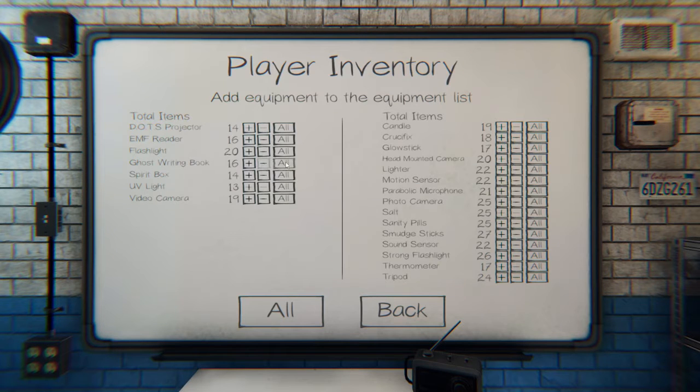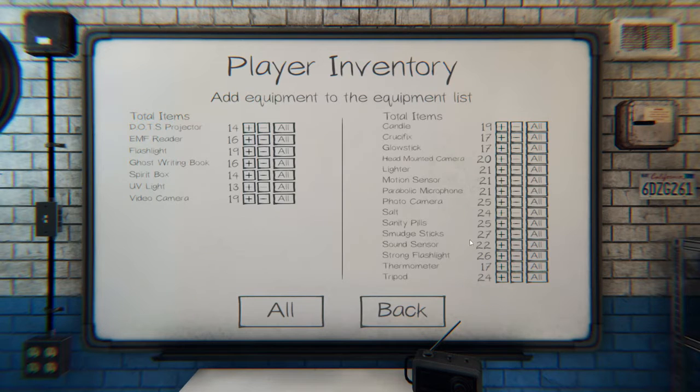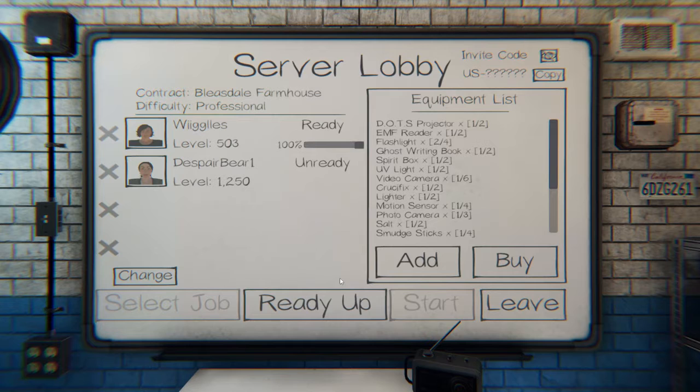Alright, this time: one lighter, one crucifix, one saw, one extra flashlight, one motion sensor, and smudge. Okay, that's everything.